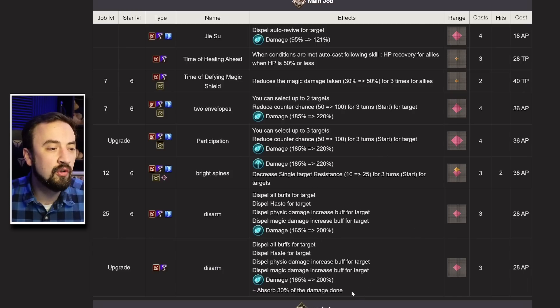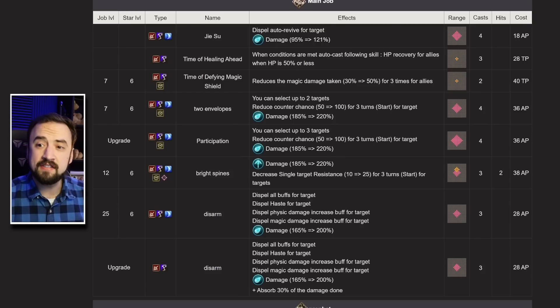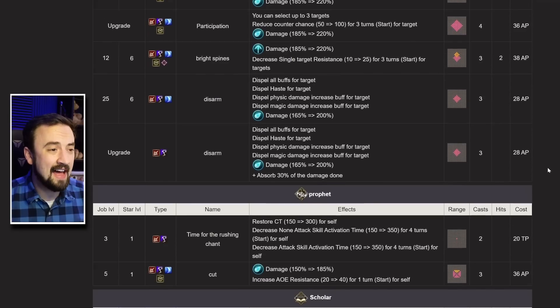Then Disarm — which will later be upgraded to absorb the damage it deals — dispels buffs, dispels haste, dispels barriers, and is 200% damage. Three uses at medium range. A lot of really interesting stuff in her kit. I was looking at this on my lunch break and I was like: this chick can do a lot of things.